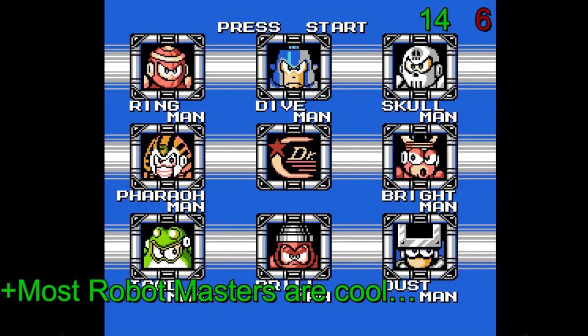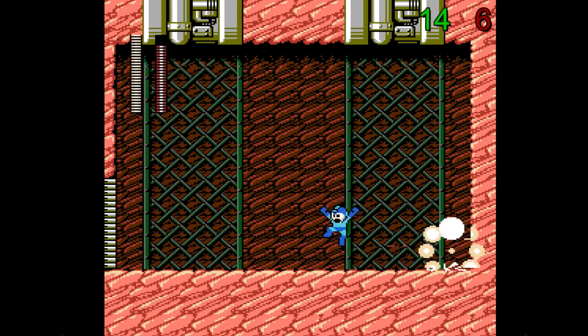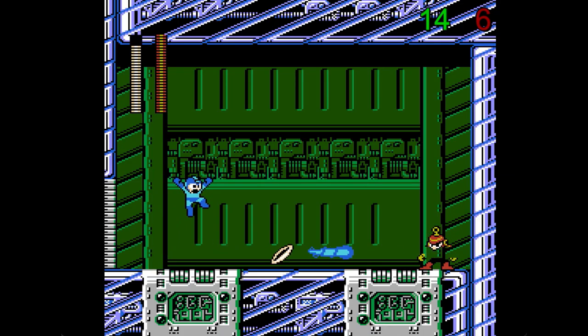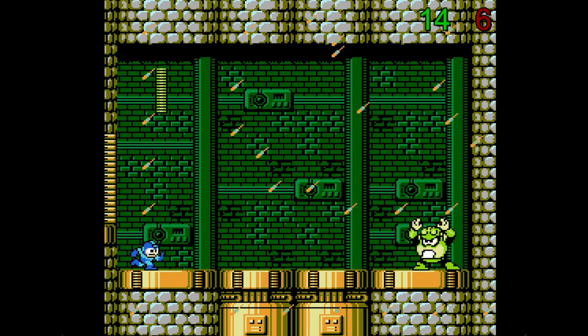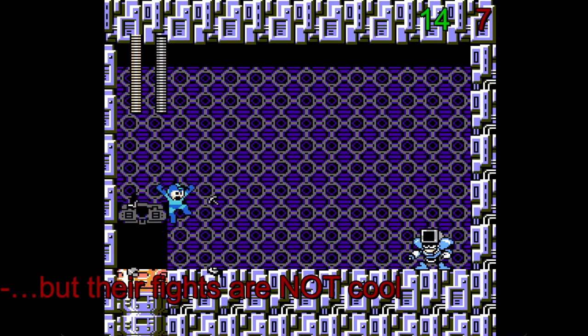Mega Man 4 boasts some cool robot masters, even though not all of them earned that title. You can't go wrong with Pharaoh Man and his ability to charge up balls of sun. Drill Man has a straightforward design and becomes more dangerous when you realize he can shoot off his hands as explosives. Dive Man is based on a submarine and charges forward like a torpedo. Ring Man somehow makes golden rings look cool in action, and Skull Man was so impressive to the developers that they scrapped an entire level just so they could restart it and devote it to Skull Man. Even the not as cool robot masters make up for it, with Toad Man being able to summon acid rain, and Bright Man blinding his foes with a quick flash of his lightbulb.